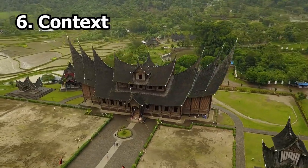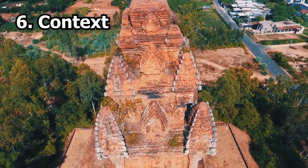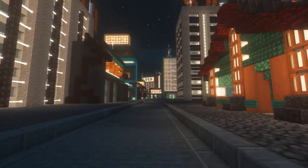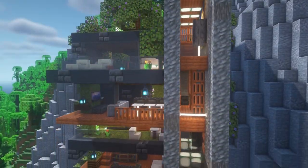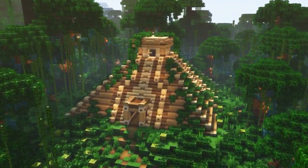Architecture should be designed to reflect and respond to its surrounding environment, whether it's the natural landscape, the surrounding buildings, or the cultural context. This is achieved through the use of appropriate materials, colours and forms that are in keeping with the local context. In Minecraft, you can use this principle to create buildings or structures that reflect and complement their surroundings, with materials and colours that blend in with the environment and forms and shapes that suit where the build is.